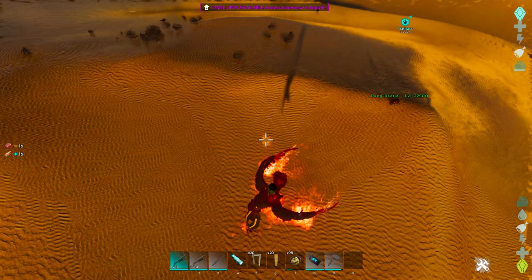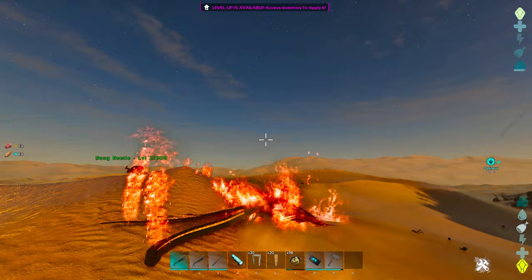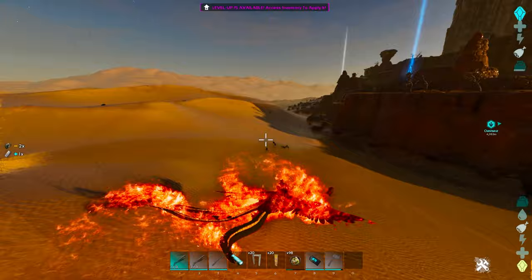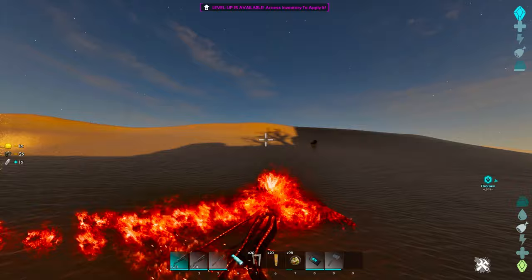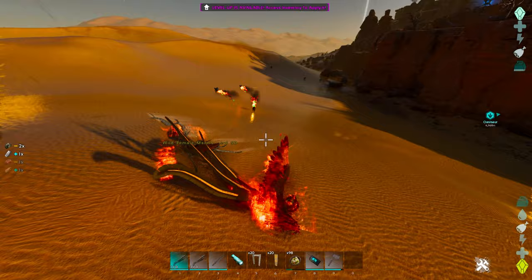Once the fireball hits the ground, it'll kind of explode into a large area-of-effect fireball — you can see that right there — and light things on fire in that radius. They have a C pounce attack that deals a little bit more damage than the regular bite. And then they have one special attack called the Blaze: if you hold spacebar, they reach high speeds and anything nearby their flight path will light on fire. Notice how everything in that flight pathway right there just got lit on fire — so that's kind of cool.